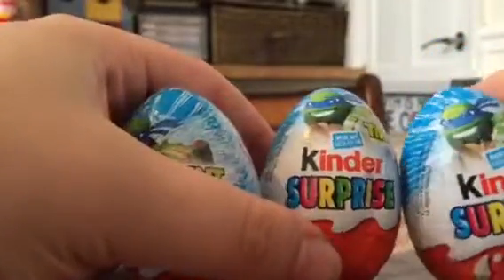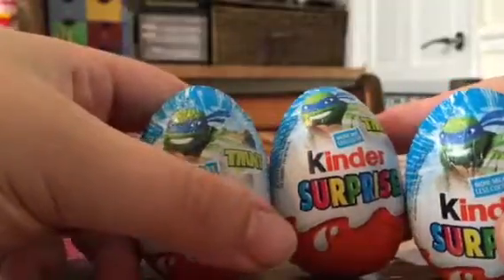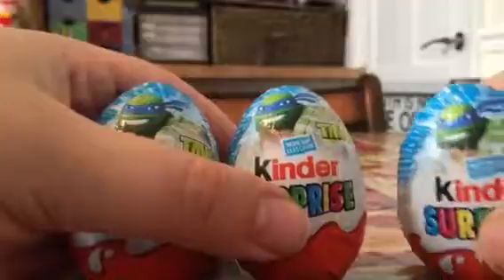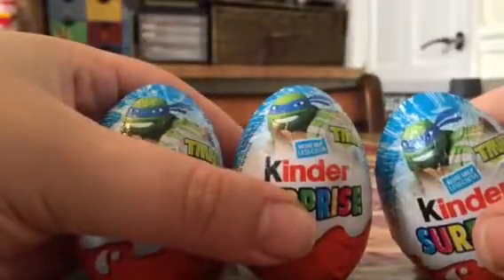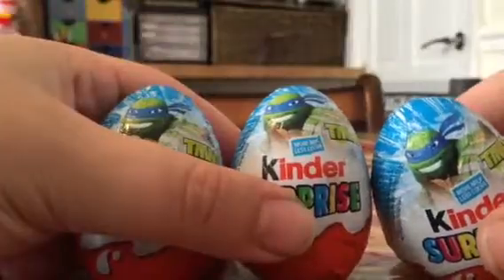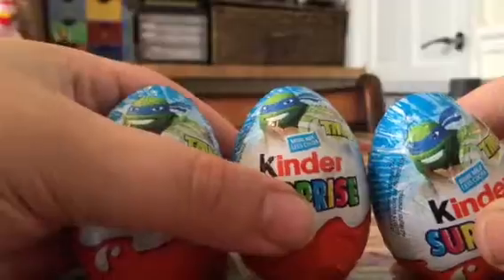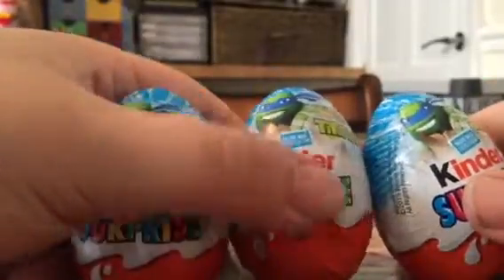I have actually got two of the figures already — I've got Leo and Michelangelo which were gifted to me. I didn't actually do an opening on them, so we'll see if we can get the other two turtles. Raph and Donatello would be nice, but obviously I might get some doubles, and Splinter and Shredder are also in this pack.